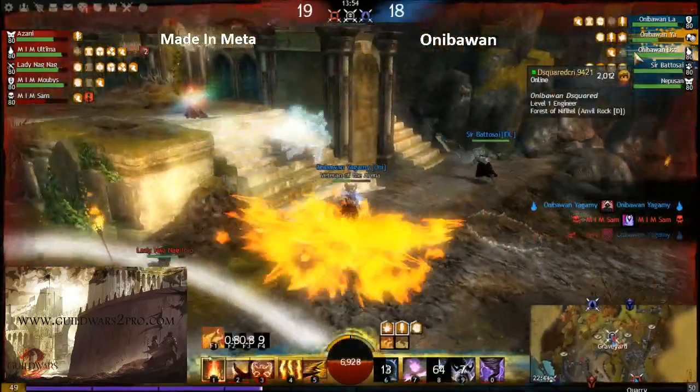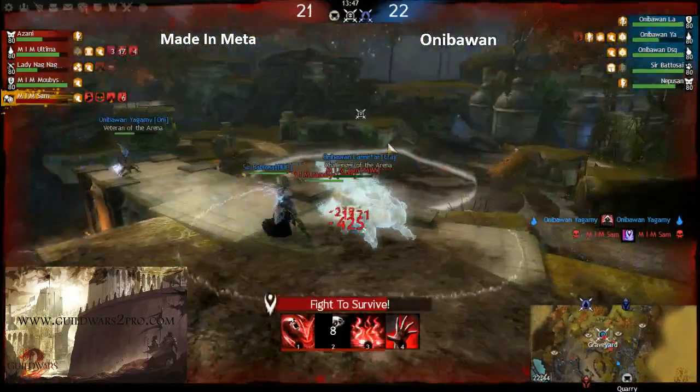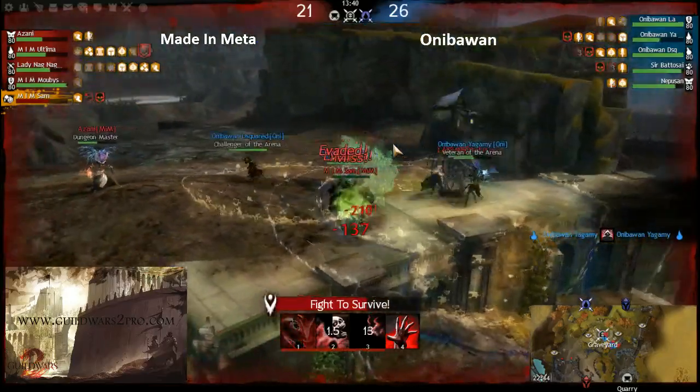He got rezzed by the ranger spirit! Now they all try to kill the necro — they don't want him to be rezzed because the necro is doing so much damage right now. You can't just let the team rez the necro.